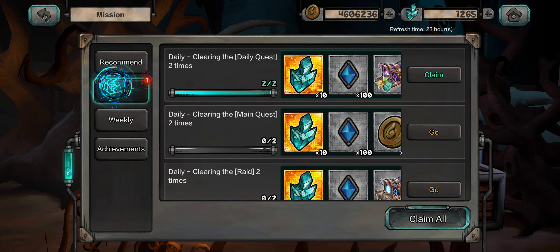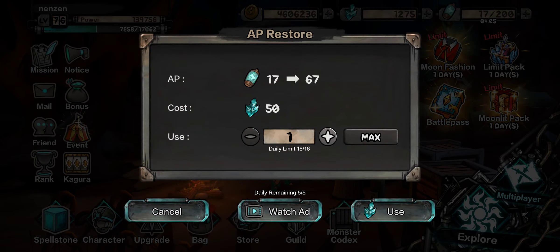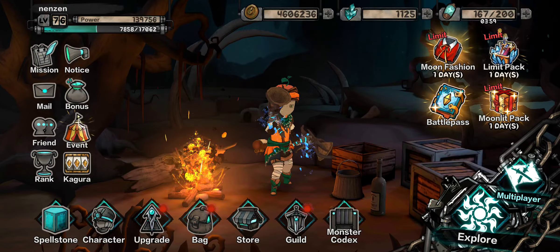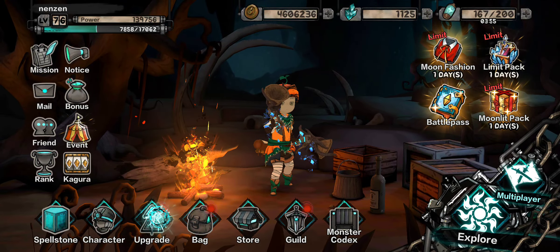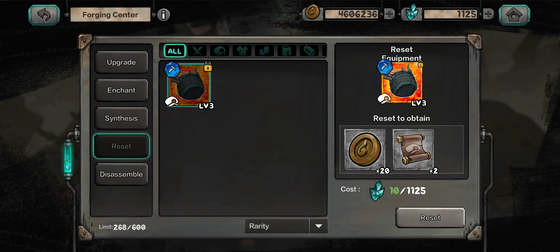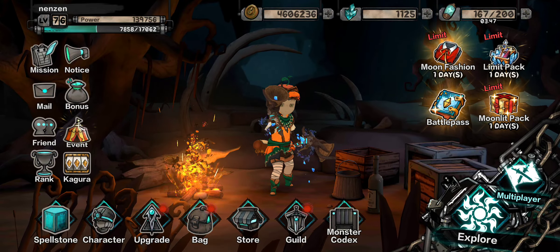Also, spend 150 gems to get 150 stamina — that's pretty much all you want to use your gems for on a daily basis. You also use gems to reset your items, but those are the only two things you regularly use gems for.